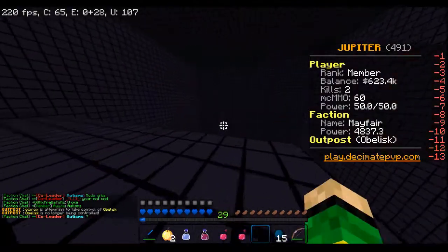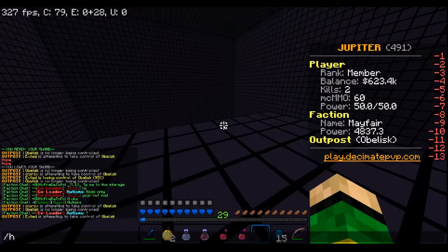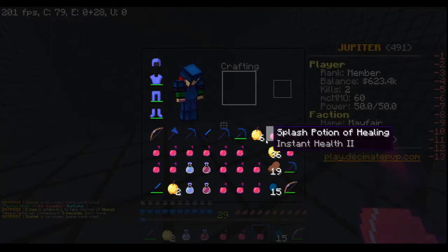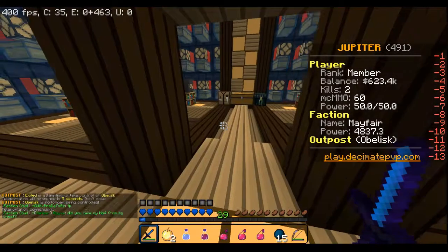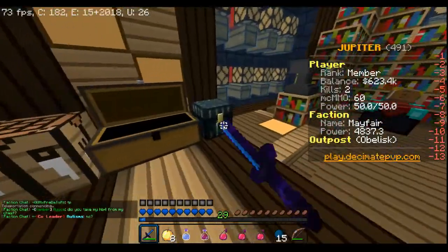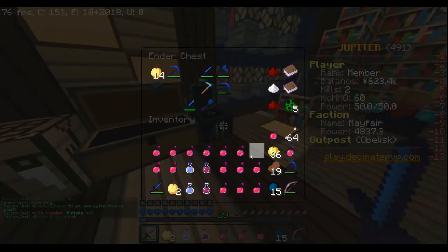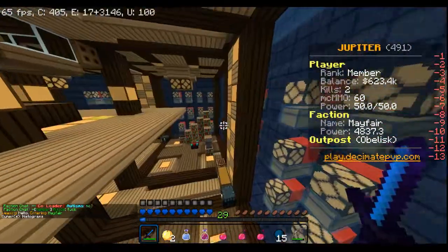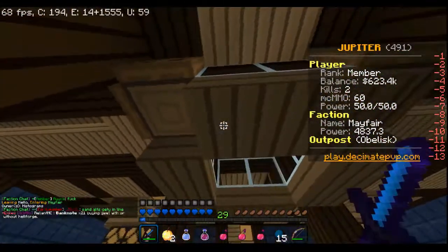So yeah, that's pretty much the end of the raid. Now I'm gonna show you my box. I'll go ahead and store this stuff in the chest. This is my box now — my new box. This is where my box is — it's a nice design and everything. I have blaze spawners up here.